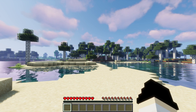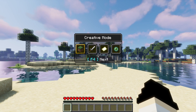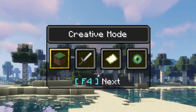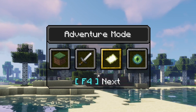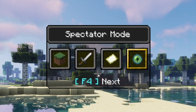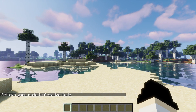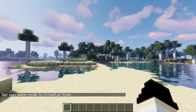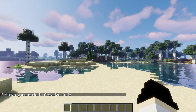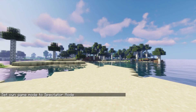All you need to do is hold F3 then press F4 and it's going to bring this menu up which shows your game mode. You can use F4 to move through these — we've got creative, survival, adventure, and spectator mode. Then all you need to do is let go and it's going to say 'set own game mode to creative.' You can flip through them again — we could go to spectator mode — it's that simple.